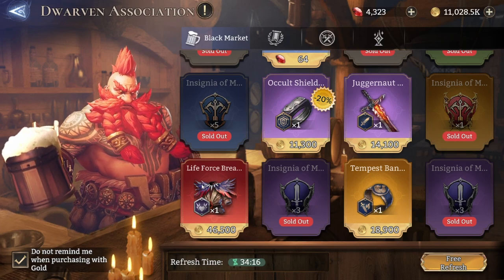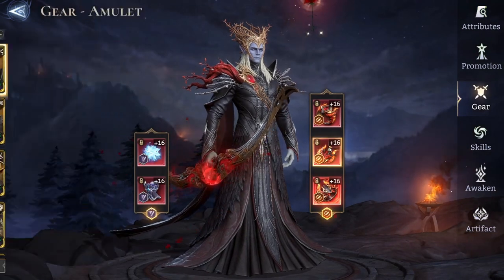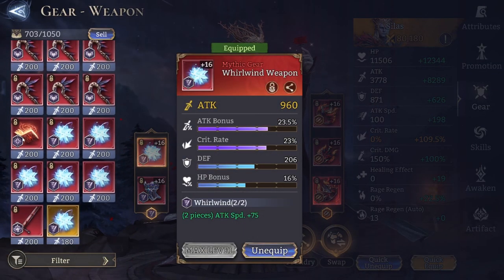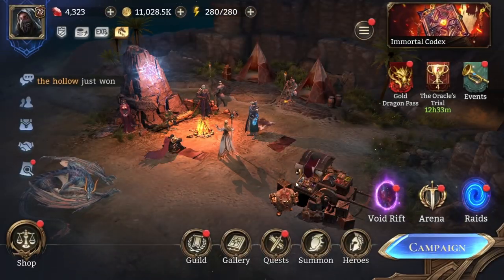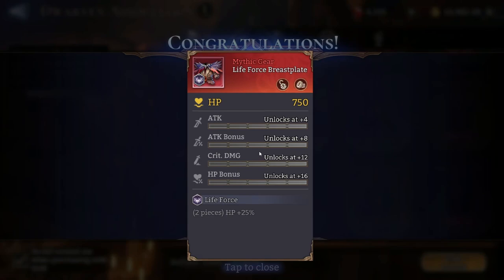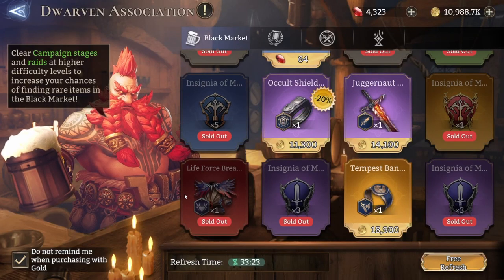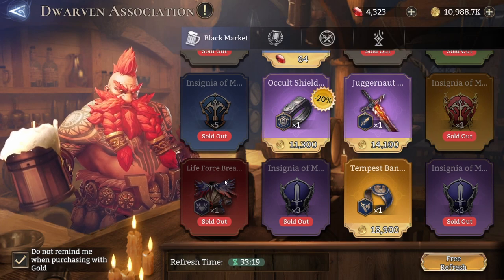Let's say for example this piece of gear is from the Calamity set. If that were a Calamity piece I need, I would just buy it and then evaluate it. It would have been decent if it also had a crit rate — it has attack bonus, attack, and crit damage. If it were a Calamity piece with crit rate I would lock it and keep it for future reference to upgrade with gold. Since it's not the piece I want to keep, I'm just going to sell it. There is a chance for you to buy good mythic gear from the Black Market shop — it has happened to me and other players before.